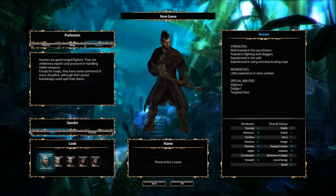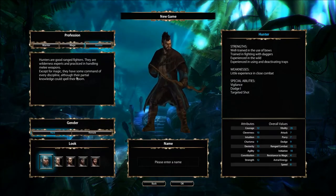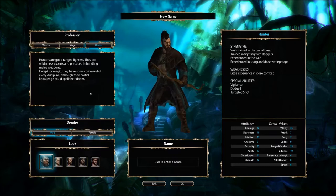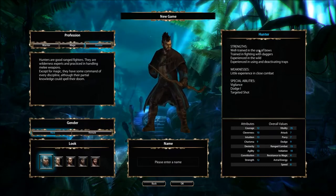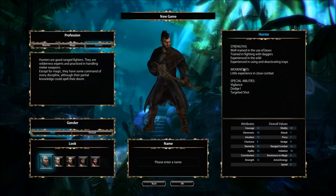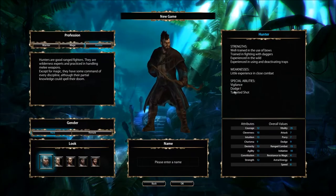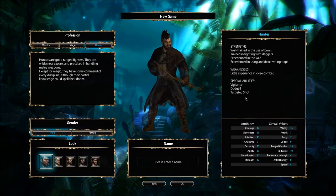And then we take a look at the Hunter. Hunters are good ranged fighters, wilderness experts, and practiced in handling melee weapons. Except for magic, they have some command of every discipline, although their partial knowledge could spell their doom — they're the jack of all trades. Strengths: well trained in the use of bows, trained in fighting with daggers, experienced in the wild, experienced in using and deactivating traps. Weakness: little experience in close combat. Special abilities are Vigilance, Dodge, Wadden, and Targeted Shot.